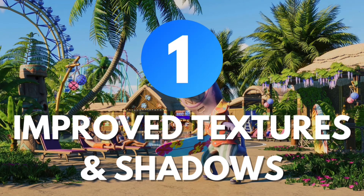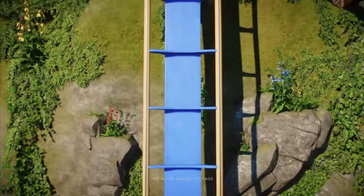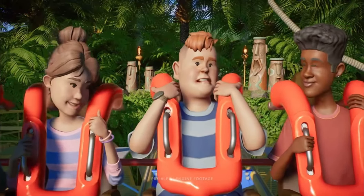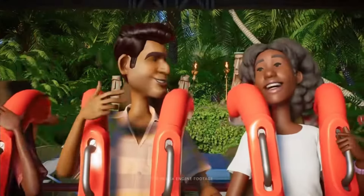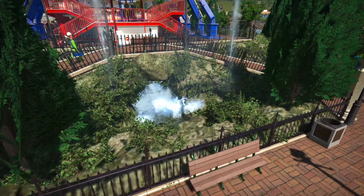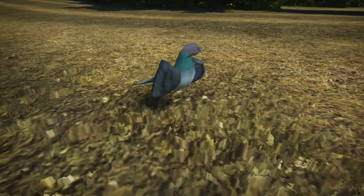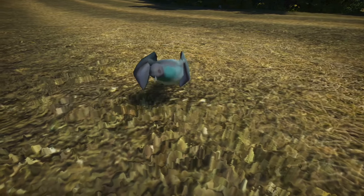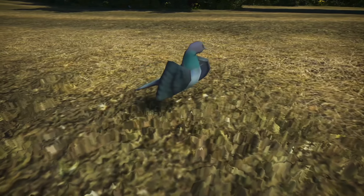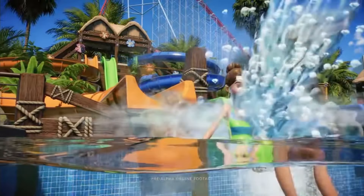Number one: improved textures and shadows. For this video I wanted to rank our wish-listed features from most likely to least likely, and by far the most likely thing to have been suggested is better textures and shadows. Planet Coaster is a 2016 game so obviously it looks a little dated in some places — I mean the pigeons look like that. Gotta love them though, they're cute in their own 'I woke up like that' kind of way. But eight years later, it's only natural to expect high-res pigeons, am I right? Among other things of course, but the pigeons are by far the most important.